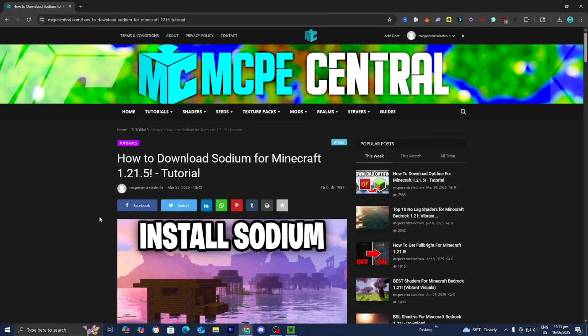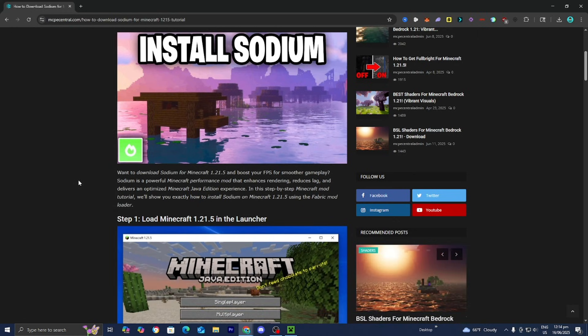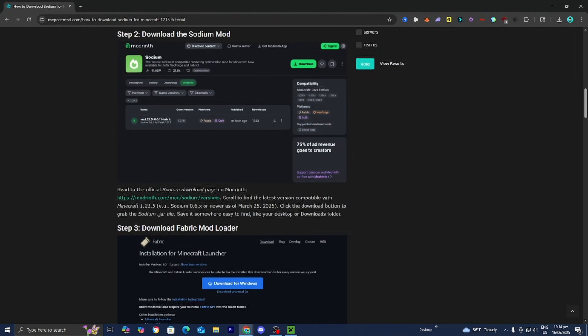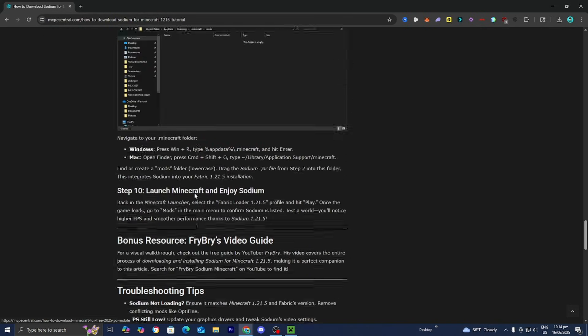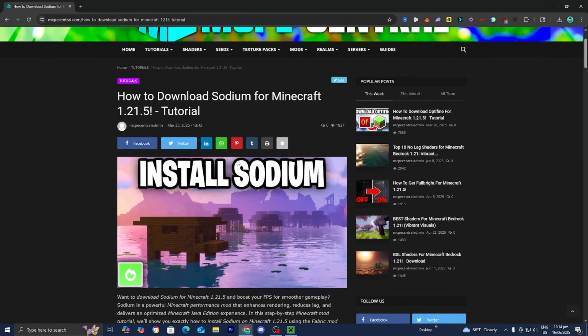You can go to the link in the description or the pinned comment, which will direct you to a page with an in-depth guide showing you how to install Sodium. Sodium is a performance-enhancing mod for Minecraft, and once you install it, it will make your game significantly faster and should remove the stuttering. The website includes images, and I also made a full video on this which I'll link in the description.